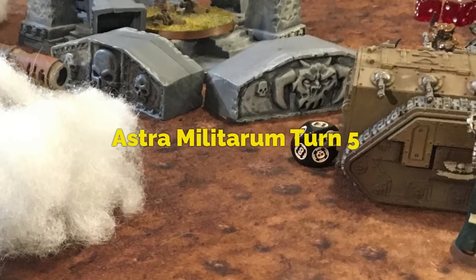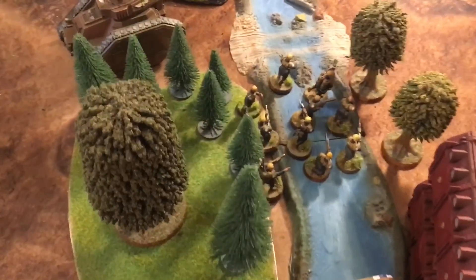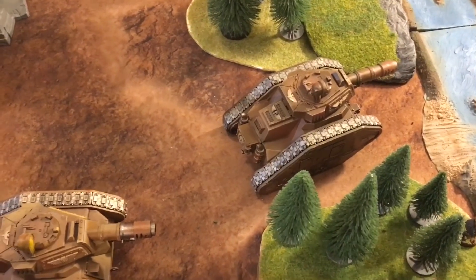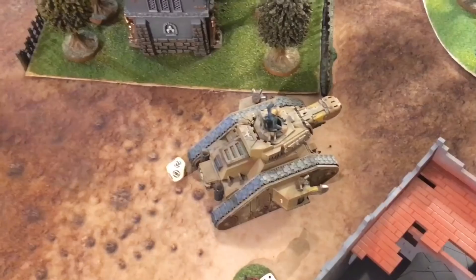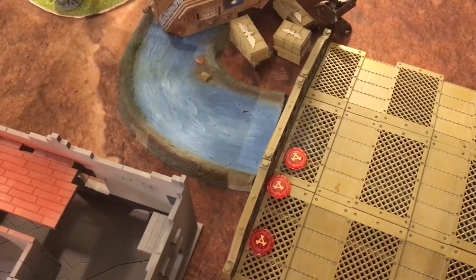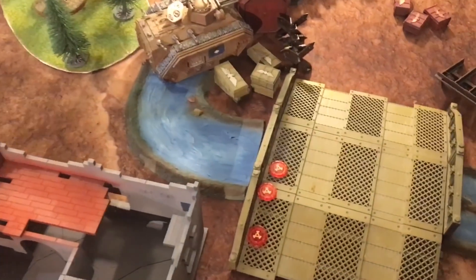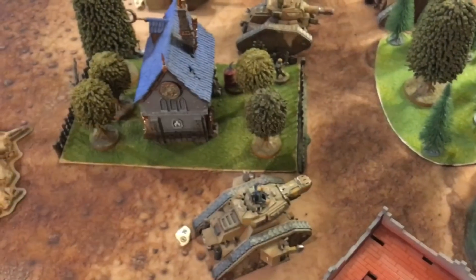Guard Turn 5: Infantry advances, the Tempestor Prime moves back into ruins for protection. After tank repositioning, the Tank Commander issues an order for the front tank to move an additional six inches after shooting. Lots of shooting from plasma and supporting units destroys another target. Two points of damage are taken off a Rhino by the Autocannon, but otherwise fairly uneventful apart from one entire Guard squad being destroyed. Mike scores no points this turn and discards Witch Hunter since the Librarian was already killed.